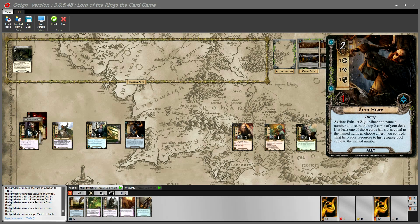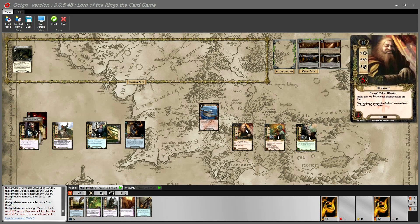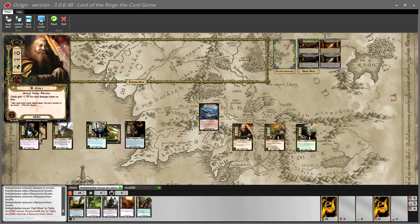Matthew plays a Dorodel Axe. The question is who to put it on — Gimli or Dwalin to help trigger his ability. It's the only tactics card in Matthew's hand. We discuss whether Gimli's going to end up with massive attack power regardless, and since most enemies only require three or four damage to kill, it might end up being wasted on either hero. Matthew ultimately puts it on Gimli and that's all he can do.